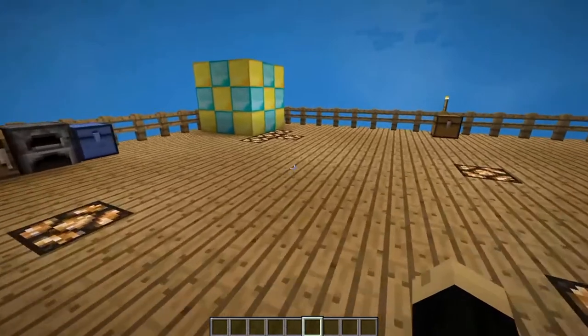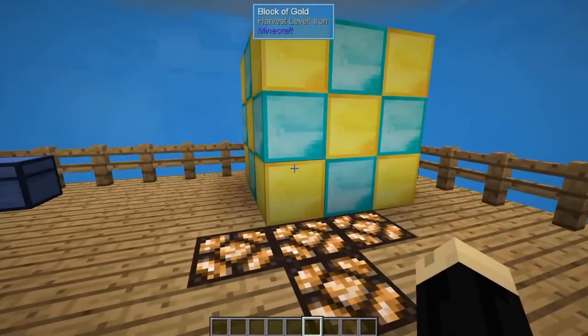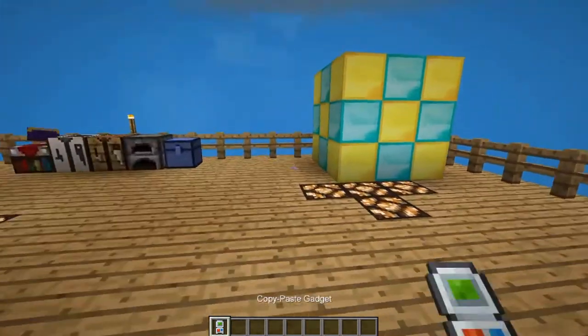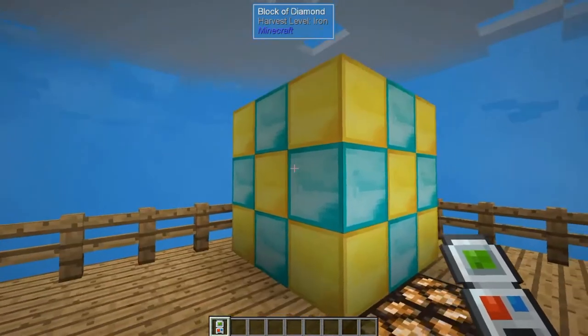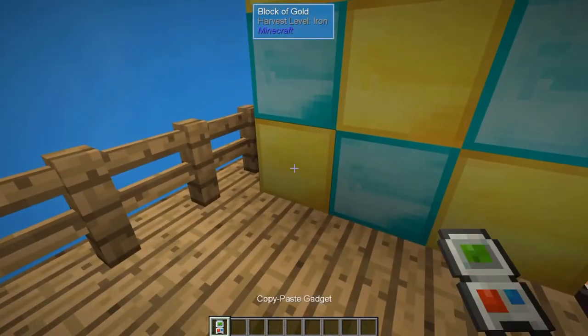Over here I've designed a cube that is three by three by three with a combination of diamond and gold. Let's go ahead and grab ourselves a fresh copy tool. Now in this situation, if I want to get the entire thing — and this will go in cubes, we'll copy in blocks of even size — if I was to go to this bottom left hand corner and right click as I did before.